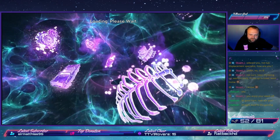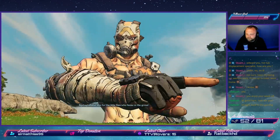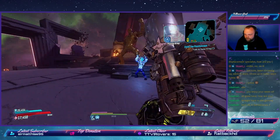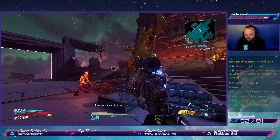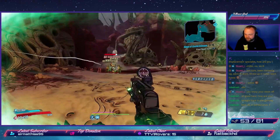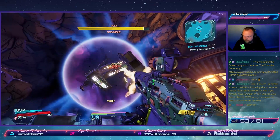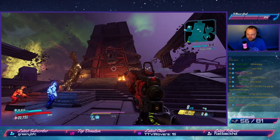The second DLC, Psycho Krieg and the Fantastic Fustercluck, has a great storyline. Sent by Tannis, who has been studying the minds of psychos, we enter Krieg's mind — where we also meet Sane Krieg, who translates his psycho self. To unlock Vaulthalla, we need to find three keys from crazy minds scattered throughout and bring them back to a statue. Working through the DLC, we encounter mini-bosses with their own achievements: Evil Lilith, Locomorbius, and Dr. Benedict. Defeating the first three mini-bosses gives us another key to unlock the area to face the Psycho Reaver.